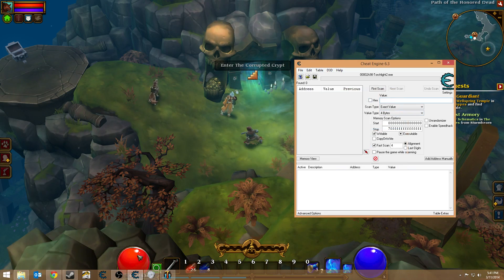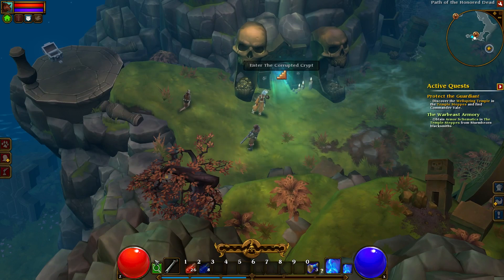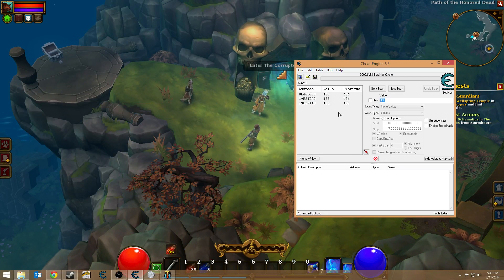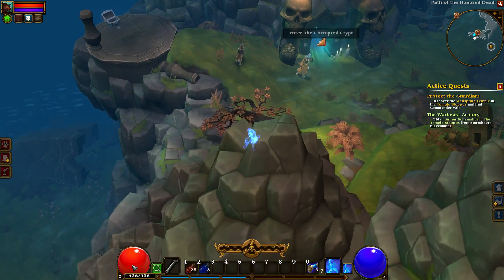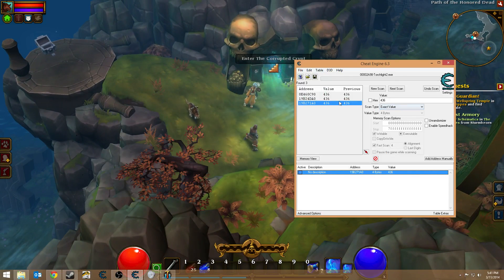I believe my health is at 423, so we'll use 423 as our value here. I'm going to use a health direction. So now I'm at 436 — I've got three values. We'll try setting it to 400, seeing if it makes any difference. That was about right, so...